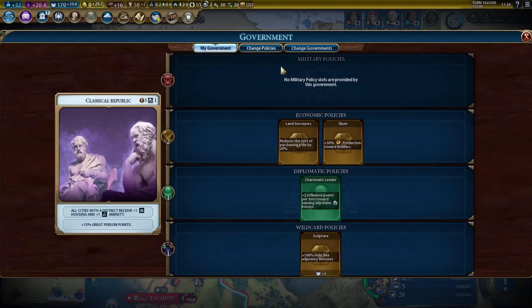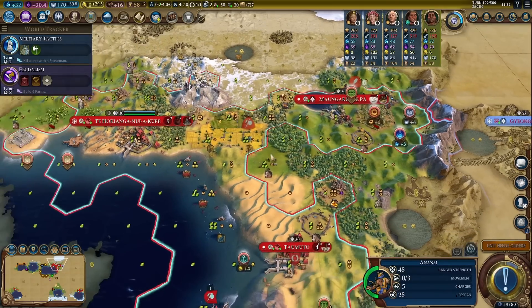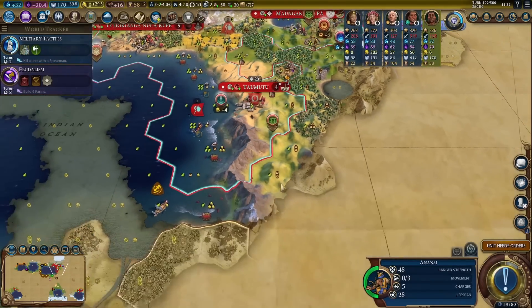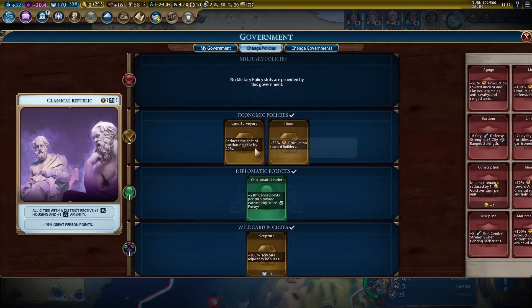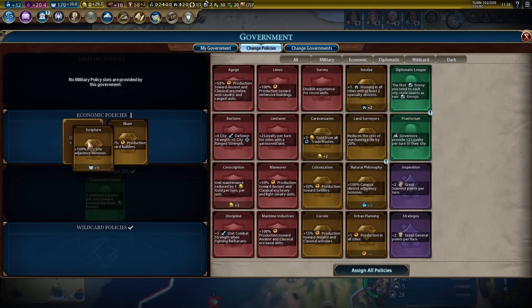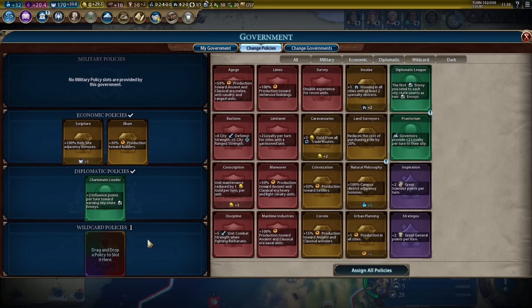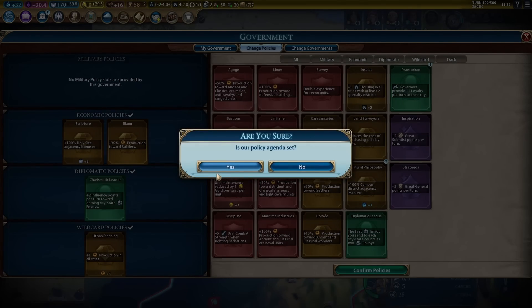I also do not need land surveyors anymore, because we are at zero gold at the moment. I also don't really need colonization right now, because I'm not recruiting any settlers. We can move scripture up here and we could pick up something else, though there's nothing in particular I need right now.